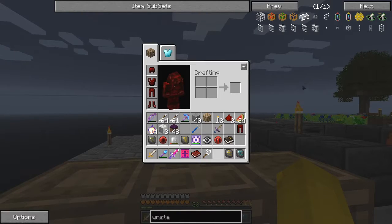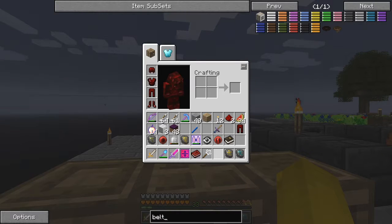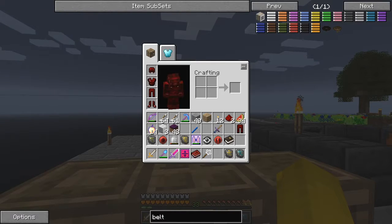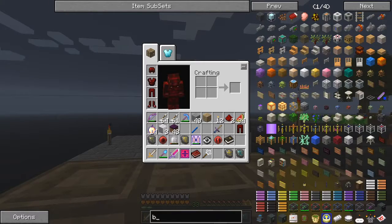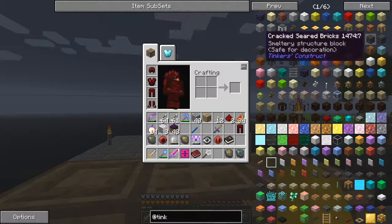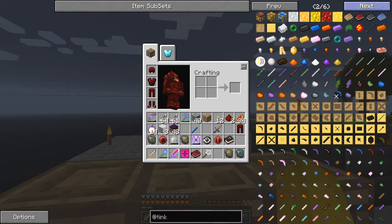I want to make a knapsack, but I also want to make the thing that swaps the hotbars over - it's like a belt. It's been a while since I've made this. It's not called a belt - let's have a look at Tinker's Construct. There are a lot of items in Tinker's Construct - it's quite a large mod.